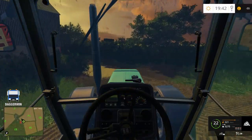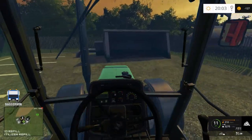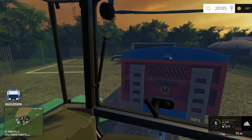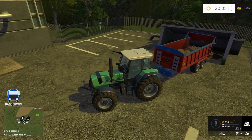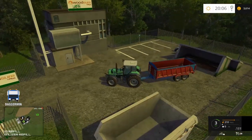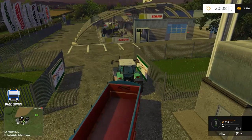That means taking it to our wood chip sell point, tucked away behind the dealership. So let's back up to the sell point and see how much we can get for it. It goes up way quicker than with the crops. It was about 3,900 in total. That is our wood chip today — not too much, and it wasn't done too well. So maybe it would be a lot better next time when the trees have established a bit more.